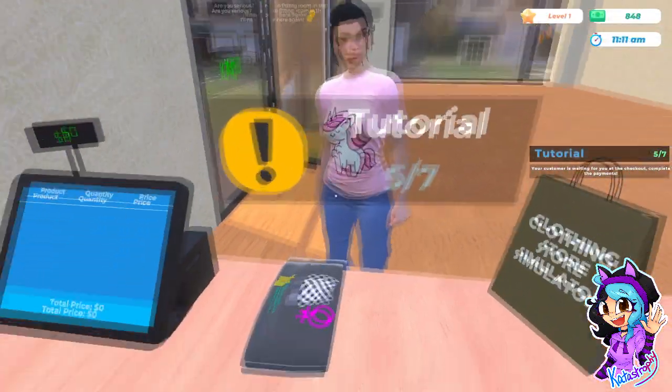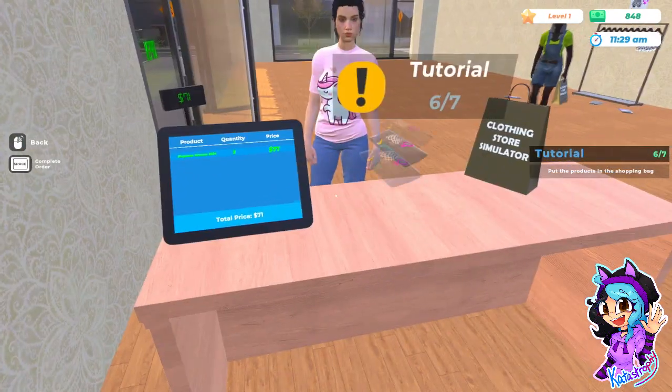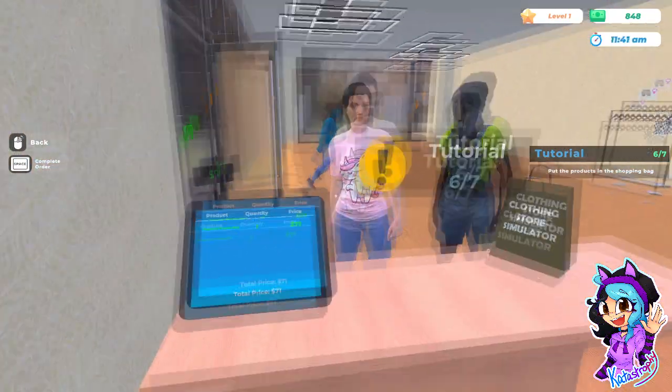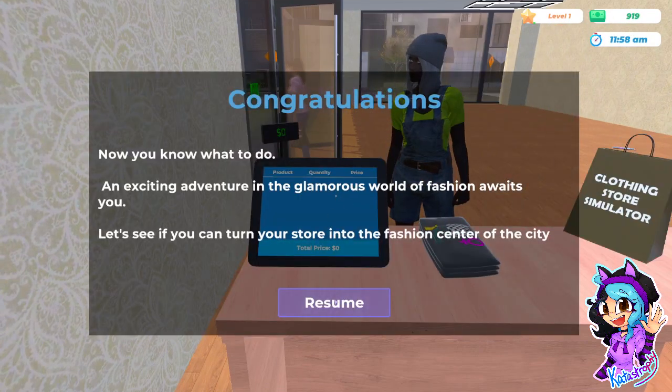Did he just — okay, that's what I was waiting for, you to check out. Complete the payment. Put the product in the shopping bag. What do I do? Total price — oh, space! There you go. Now you know what to do — an exciting adventure in the glamorous world of professional retail.